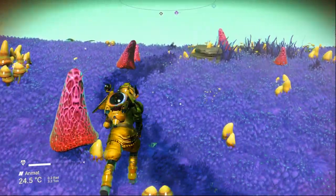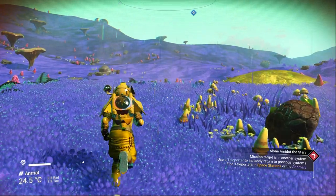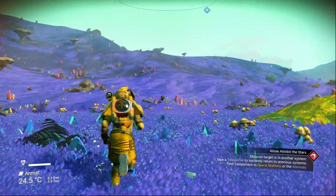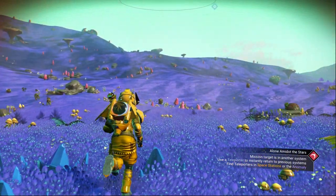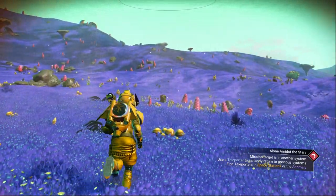Starting with the first type — clear, no storm — it has 10 types of weather: temperate, light shower, mild rain, refreshing breeze, humid, pleasant, balmy, mellow, beautiful, and the last one blissful. These are the 10 weather names for a clear paradise planet. If your paradise planet has one of these weather types, that's actually the perfect paradise planet.